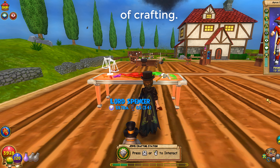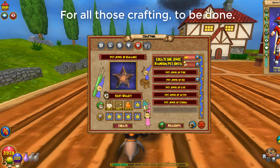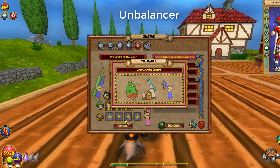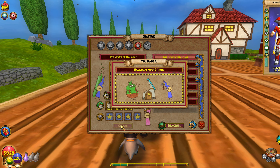We're back for the second round of crafting. We had to wait the five-minute timer for all that crafting to be done. We're going to craft seven more balance jewels: unbalancer, balance it, balance striker, balance eye, balance sniper, balance it, add balance, add balance.